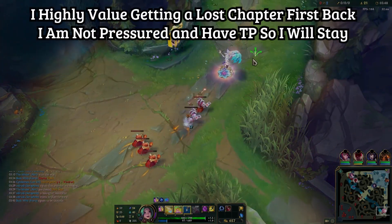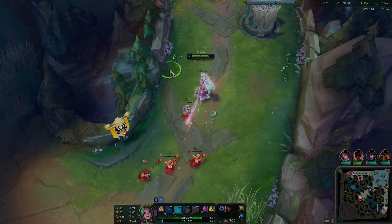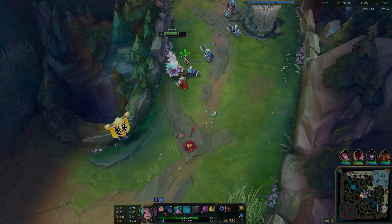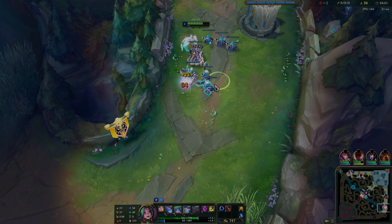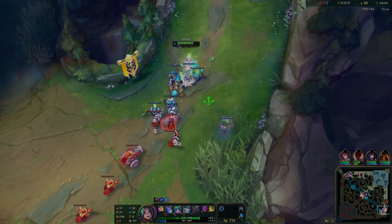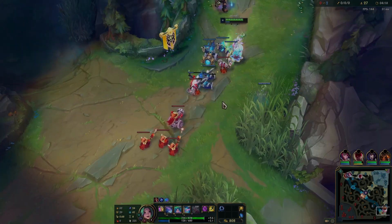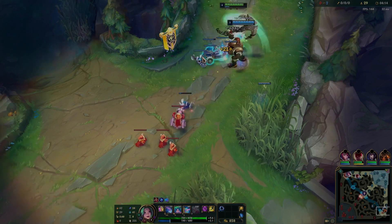The enemy is shoving the lane. I'm low on mana and kind of want to reset, but unfortunately I don't have 1100 gold yet so I can't get my Lost Chapter. I end up staying in lane. The next wave is a cannon wave and I'm trying to keep it here as long as possible. You cannot reset in this position — it's just too risky. Even if you have TP, it's better to collect your wave, get the 1100 gold, then TP back, because it's more efficient for Seraphine to never leave lane before 1100.